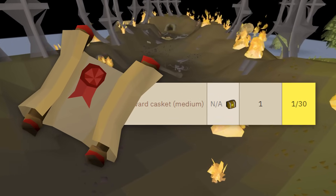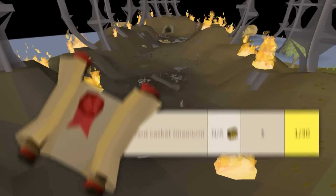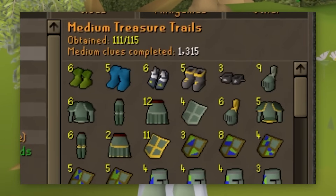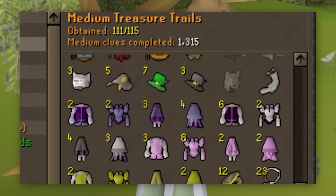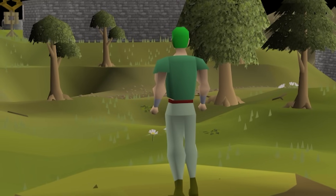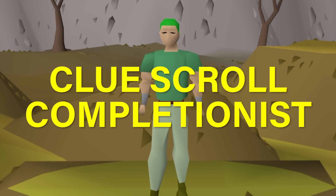Master clues are a 1 in 30 chance from a Medium Clue Casket. That means by the end of this Medium Clue Collection Log completion, we'll hopefully have a ton of Master clues to open. We're starting at 1,315 clues and we have four items left. Strap in, because this journey is going to be packed with Ranger Boots, dopamine, and a lot of blood, sweat, and tears. Welcome to the Clue Scroll Completionist.